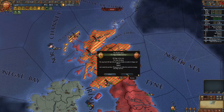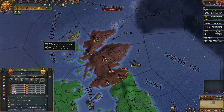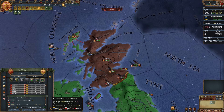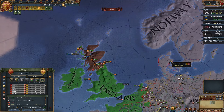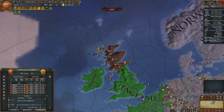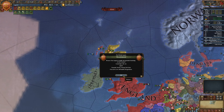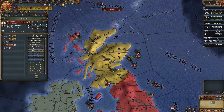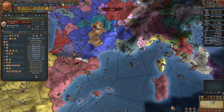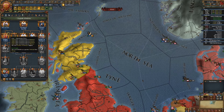Now we're actually going to be in a defensive war against Denmark - let's continue the war. We are in control of the war against Denmark, Sweden, Norway, and East Frisia. Let's go ahead and call in the bigger nations. And now we've finished the subjugate Scotland mission - let's go ahead and click that. We're not going to buy it because we're going to take it in the war.